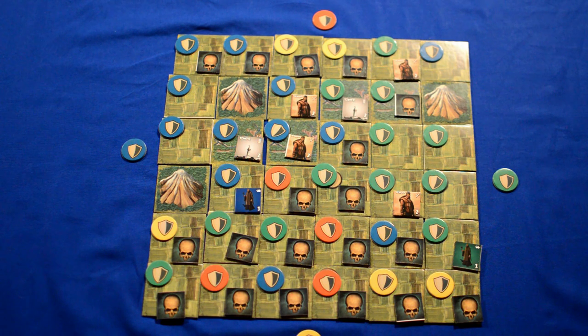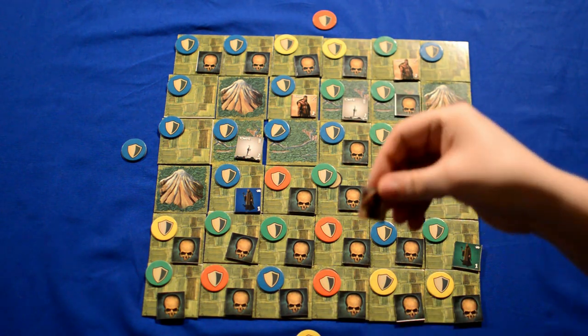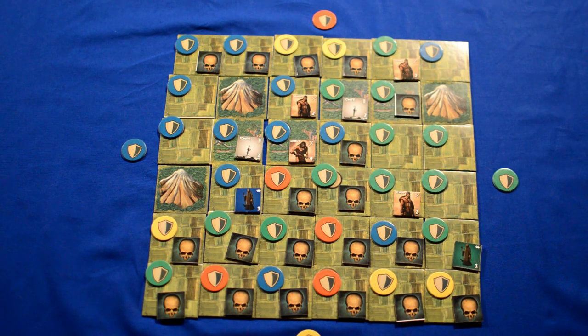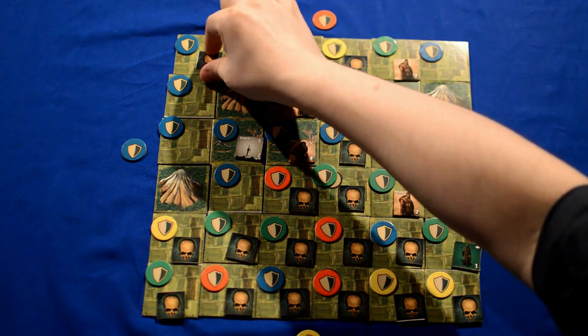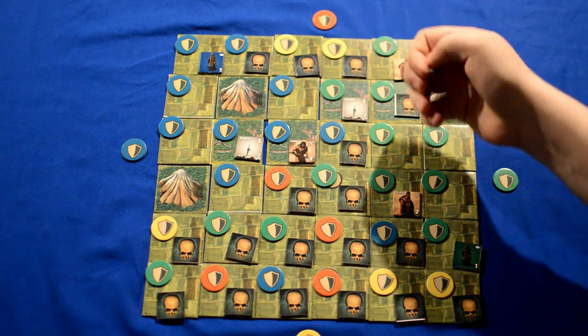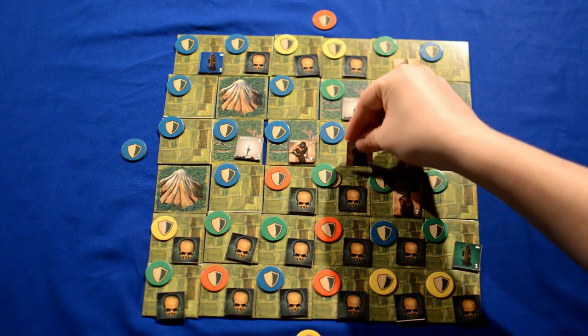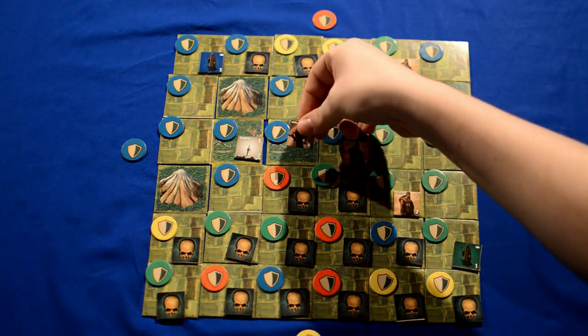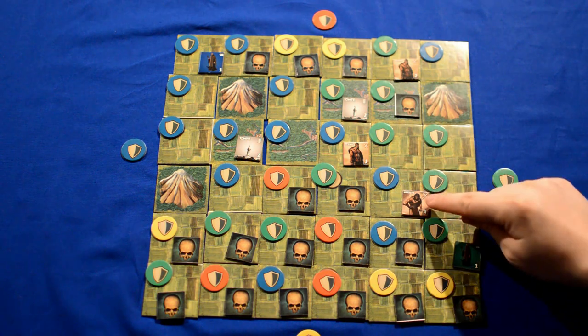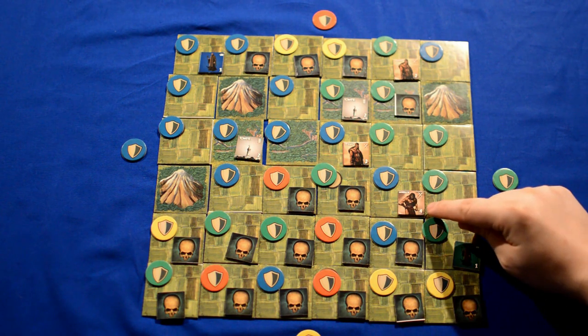The blue player will now, instead of adding another peasant to the board, replace a peasant and upgrade it to a warrior with a score of four. Characters that have a higher requirement are harder to keep in the long run, but can be used to take over areas that are defended by other players. Now blue will use their leader to fight back the plague in this area, the peasant to take over this area and fight back the plague, and use their warrior to go in and kill the peasant and replace that area with blue. The warrior is able to do this because the green peasant only had a strength of two, where the warrior has a strength of four.